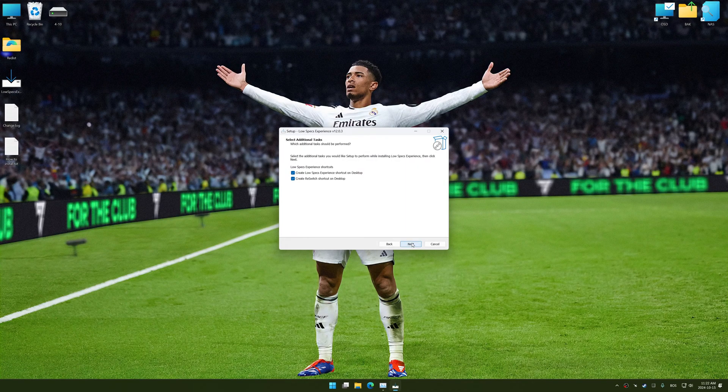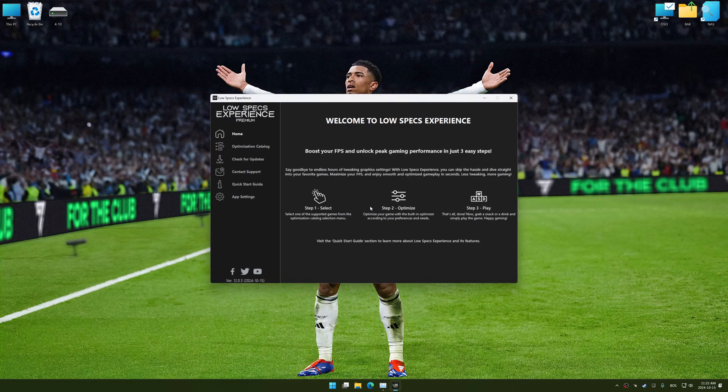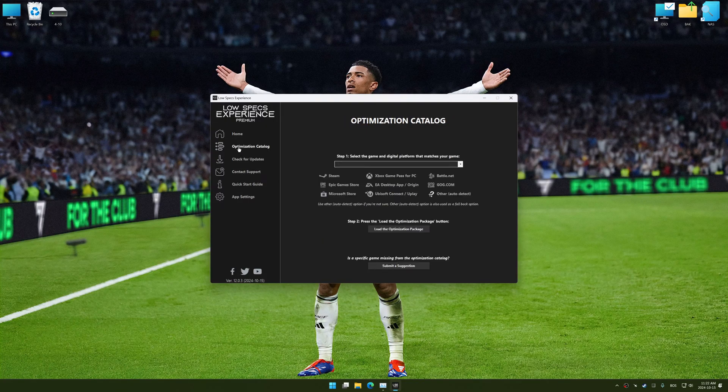First things first, start the installation process for Low Specs Experience. Once the installation is complete, start it using the newly created desktop shortcut. Now, go to the optimization catalog, select the applicable digital platform, and select your game from the drop-down menu. Once done, press the load the optimization package button.